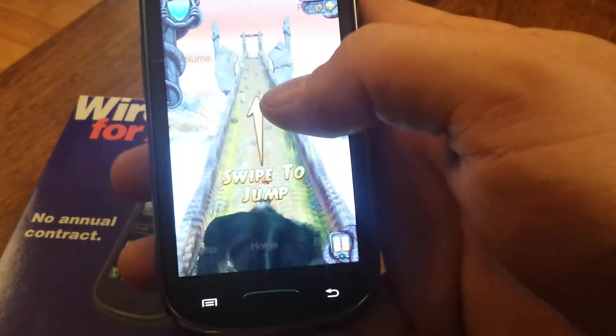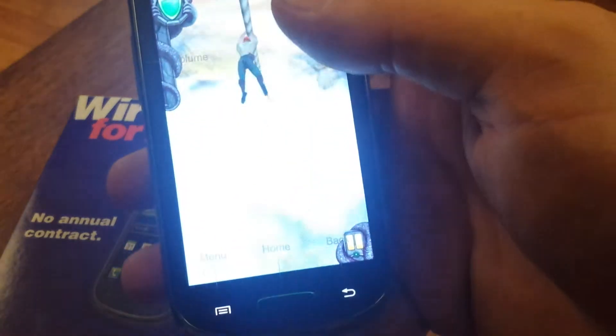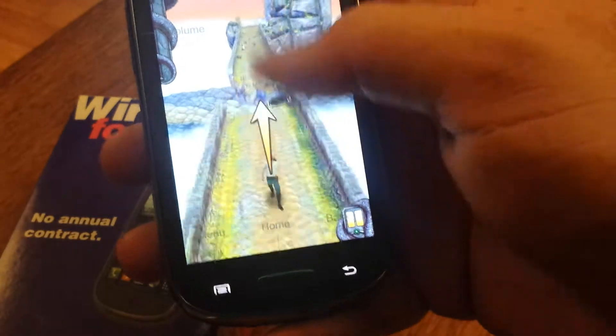If you haven't played this before, you swipe up, down, left, and right to dodge obstacles. This is Temporun 2, so it's a little higher end than the first one.